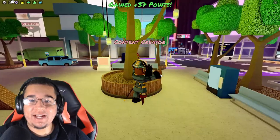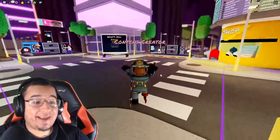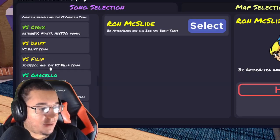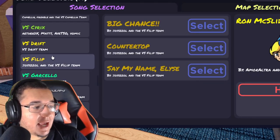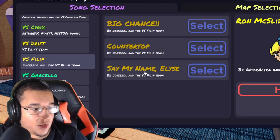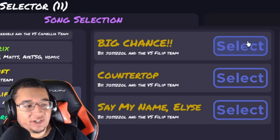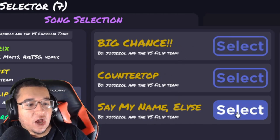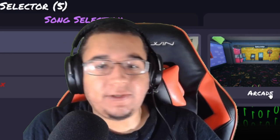I'm so glad they finally added in Ronald McDonald. They even added in Little Man too — they were able to do their censoring and did a really great job. And of course they added in the new Phillip mod as well. It's going to be in between Drift and Garcelo. So they added in 3 songs: Big Chance, Countertop, and Say My Name Elise.